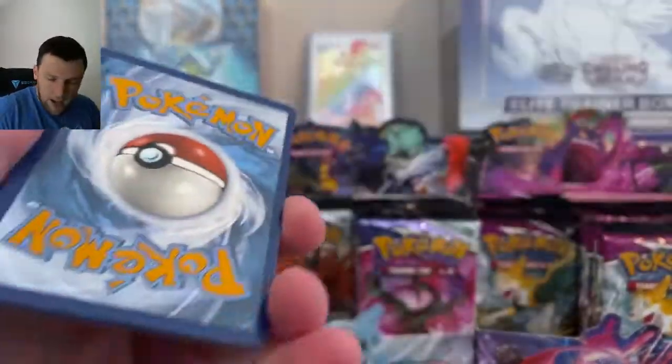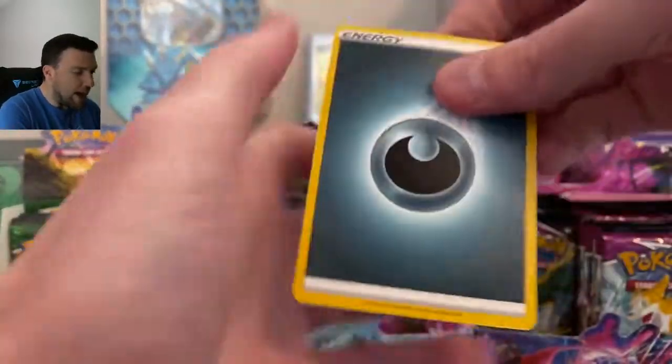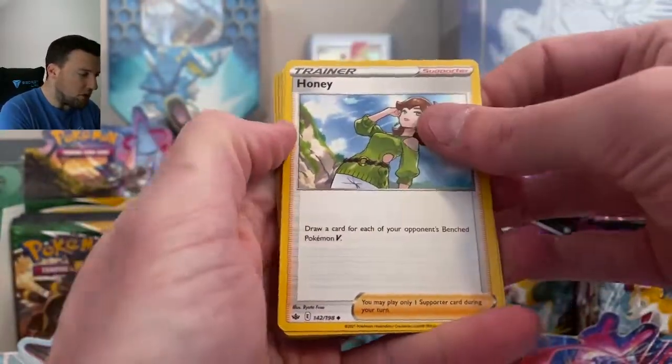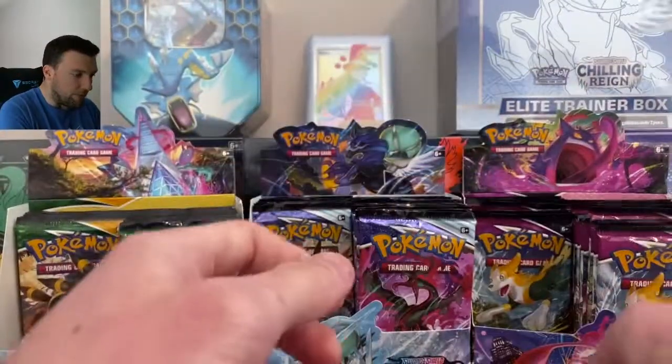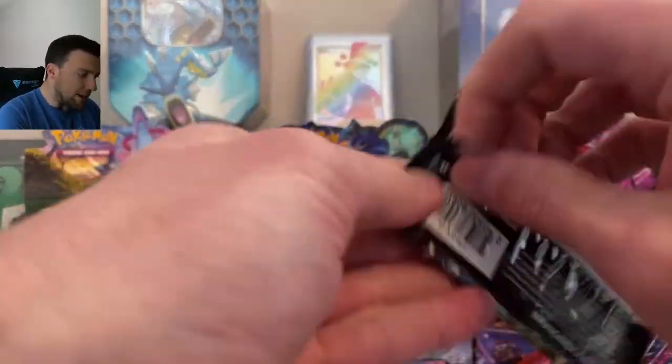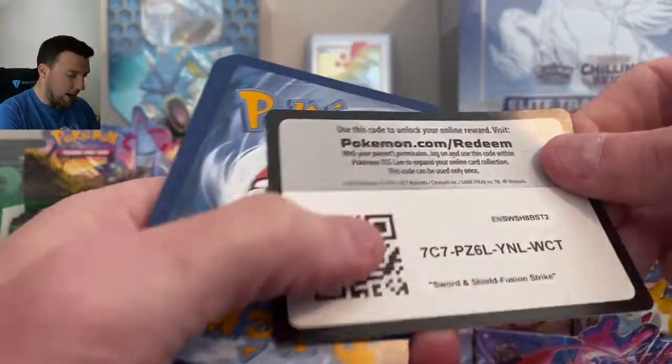We're back with a White Code Card. Darkness Energy, let's go right to it. Galarian Runerigus, regular Holo — no thank you, hard pass. And another White Code Card out of Fusion Strike — not great.